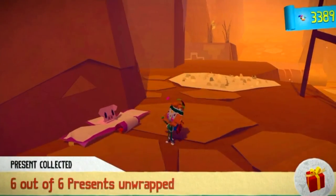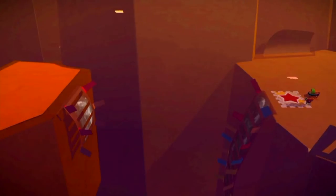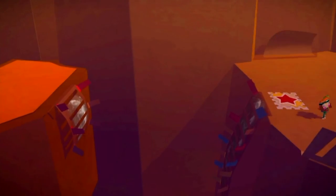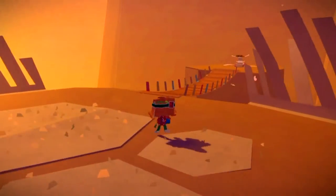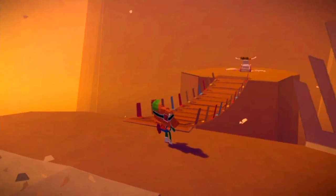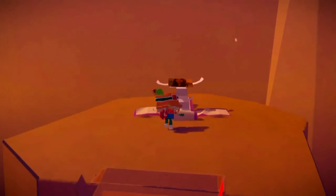For another red present, make your way through the level and eventually you'll cross a bridge which has glue on it. It will snap midway but you won't fall off because of the glue. From this checkpoint, head over towards the right hand side, rotate the camera a bit, unfold this bridge first, then make your way across and open up another red present.